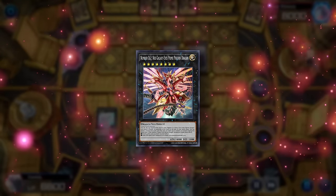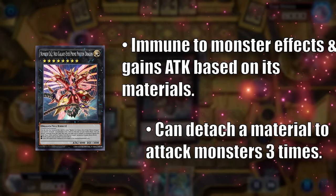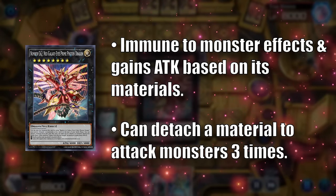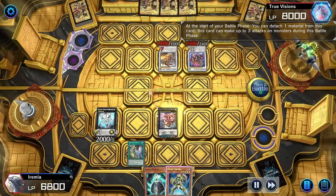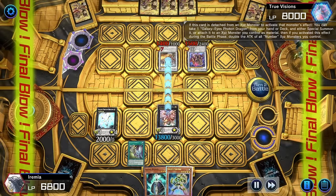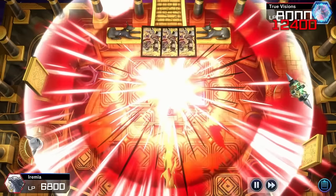Neo Prime Photon is a boss monster and a half. He's immune to monster effects and can make multiple attacks during the battle phase. To top it off, when we detach Afterglow, its attack will skyrocket up to 12,000, which we can use to swing in for the win.